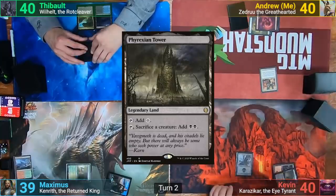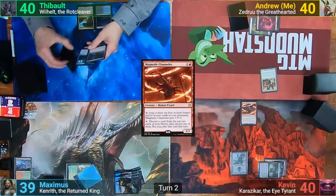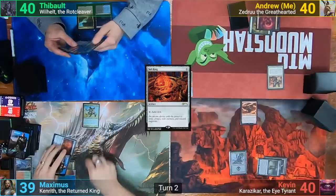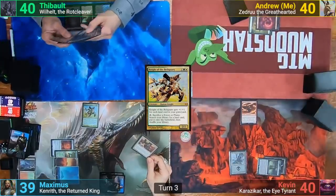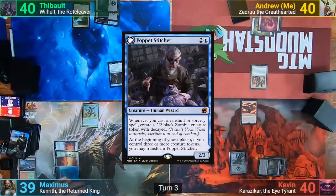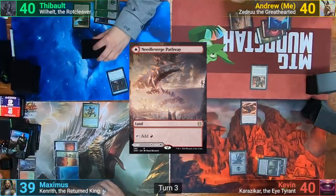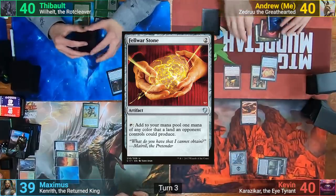Kevin then plays Phyrexian Tower and casts a Magmatic Chandler. Maximus finds a Basic from his Oath and draws, then plays a Sol Ring and a Plains, tapping out for Knight of Reliquary before passing. Thibault finds a Land and draws, plays a Swamp, and then casts a Poppet Stitcher, passing. I find an Island and draw, play Needleburge Pathway, tap 4 mana casting Fires of Invention, follow up with a Felwar Stone, and pass.